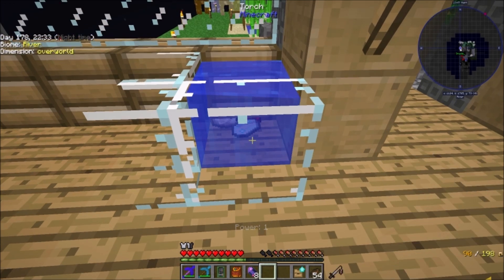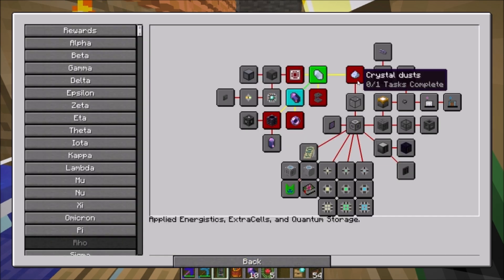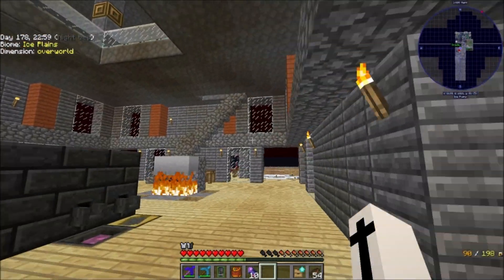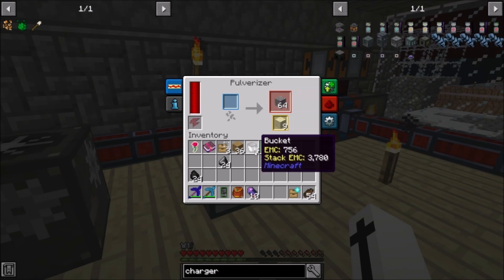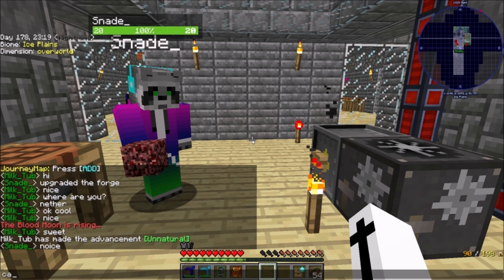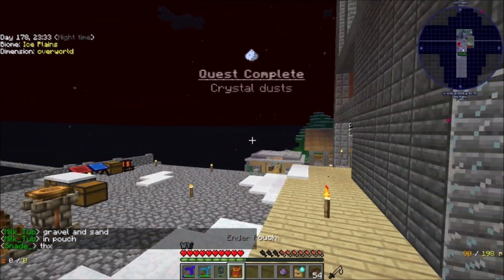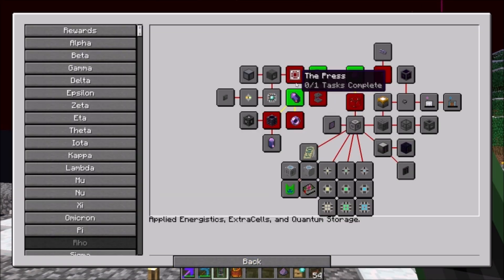Last set. Look at that - eight Fluix crystals. Ten. Perfect. Done that one, beautiful. Now we can make Fluix dust, let's go ahead and do that quickly. We've got the Crystal Ducts - bang, beautiful. Look at that, already we're making progress.